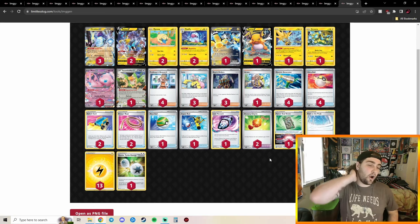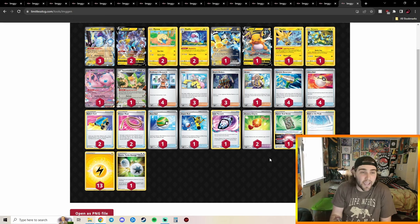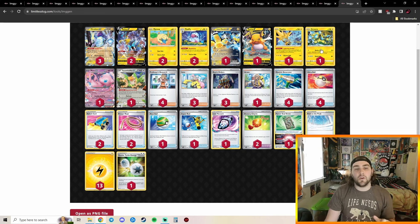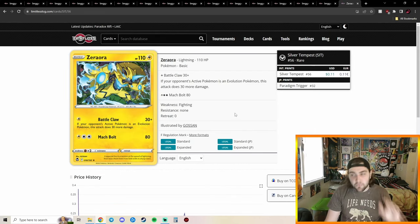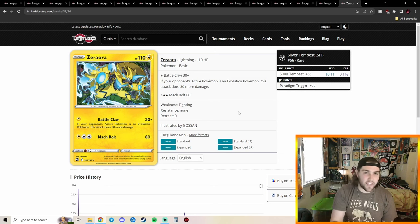In 1st place we have Miraidon with Iron Hands. I think this deck was tuned perfectly for LAIC. Iron Hands fits perfectly since you're already playing Electric Energies as an Electric deck, so you can attack with Amp You Very Much. Another perfect addition here is Zero-Aura — a card that was played in Miraidon before but got cut early on — which is a bigger pivot option. Flying Pikachu's Battle Claw does 30 more damage if the opponent's active Pokémon has an Evolution card.